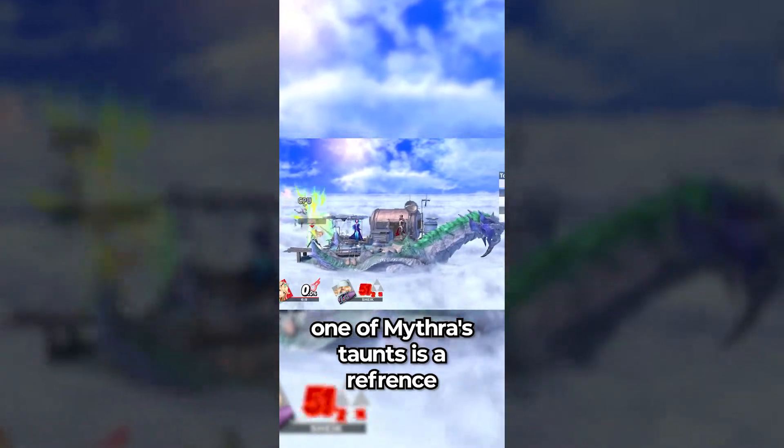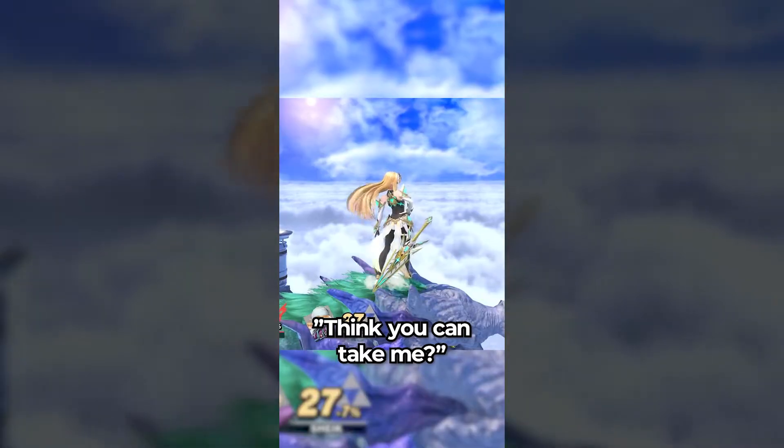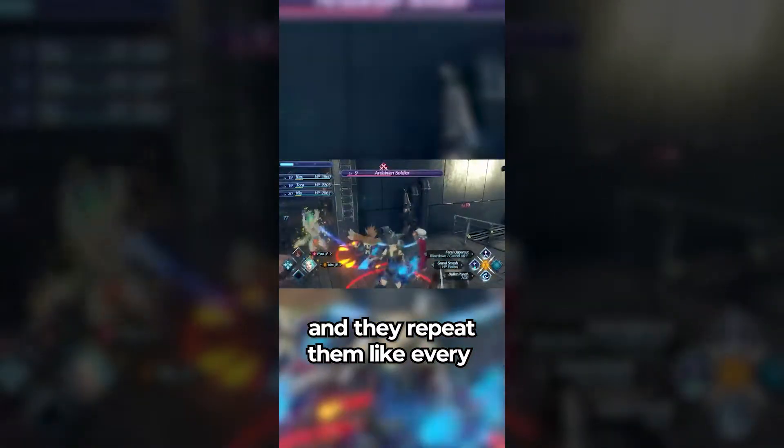Did you know that in Super Smash Bros. Ultimate, one of Mythra's taunts is a reference to a really funny moment in Xenoblade 2? Mythra saying 'take you, take me' is a reference to the 1.0 version of Xenoblade 2, where the Ardainian soldiers have only a few voice lines, and they repeat them like every two seconds. 'You take me!'